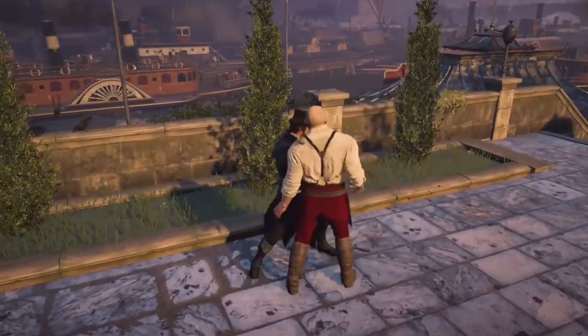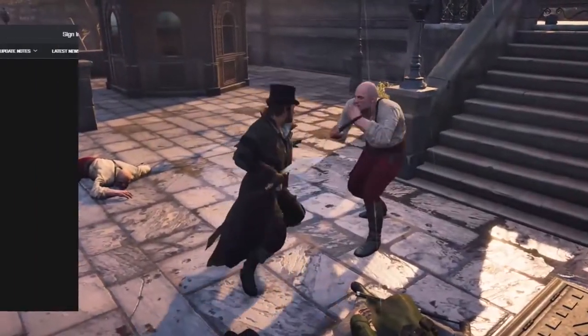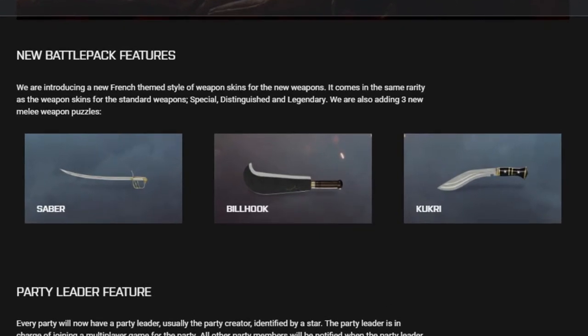On the Battlefield 1 website about the DLC, it talks about new battle pack features. They are introducing a new French-themed style of weapon skins — it comes in a variety including standard, special design, distinguished, and legendary. They are adding three new melee weapons: the Saber, the Bullhook, and the Kuguri.